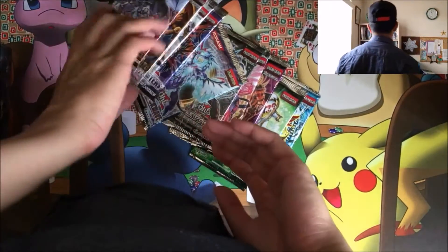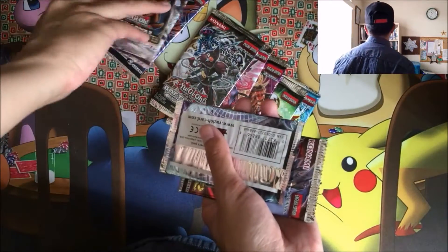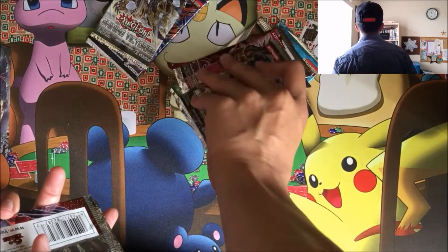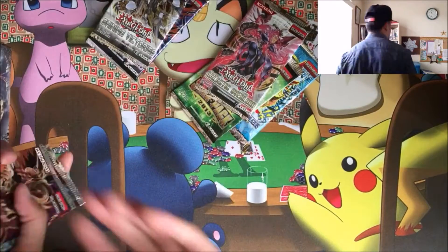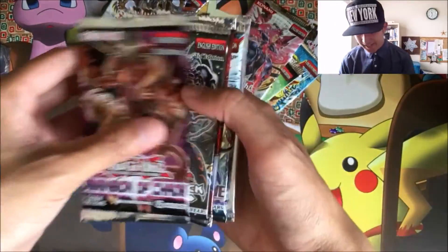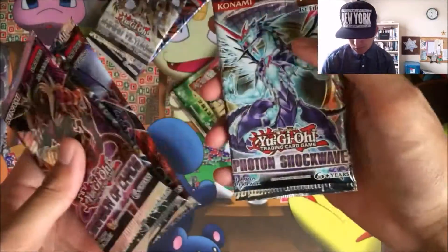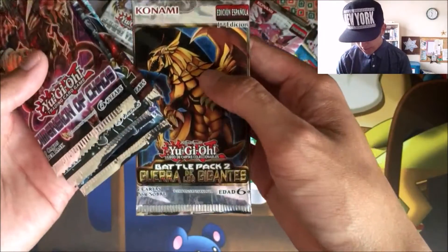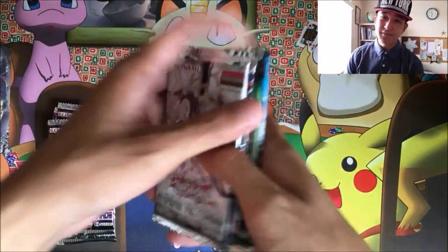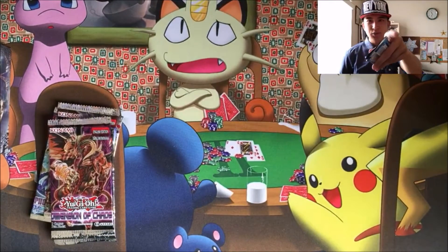First off, we got the first pack, second pack, third pack, four, five. Alright, did we get anything good? You let me know. So we got Dimension of Chaos, Battle Pack Epic Dawn, Dragon's Legend 2, Photon Shock Wave, and Battle Pack 2 Guerra de los Gigantes. Let's go. These are the last 5 we'll be opening in the last part, so make sure to check out for that — it'll be coming to you soon.